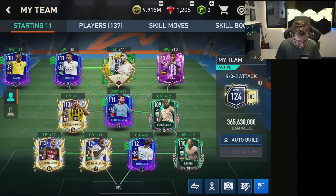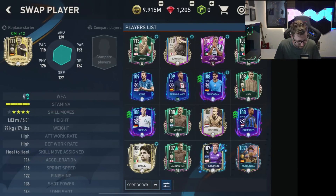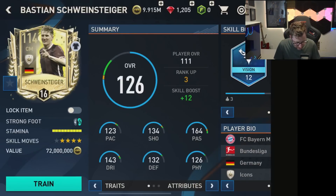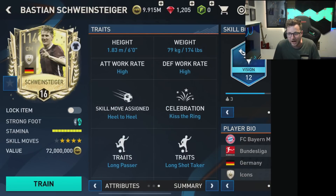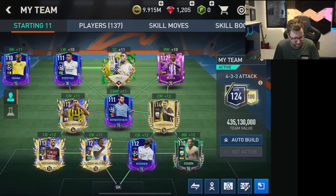We'll definitely do some gameplay with Schweinsteiger. We can swap him in instead of Makelele — good looking card. He's got good passing, good shooting, five-star weak foot, high/high work rates, long pass, playmaker, team player. He could still be a really good card for us to have in games. We'll test him out and see what he does.